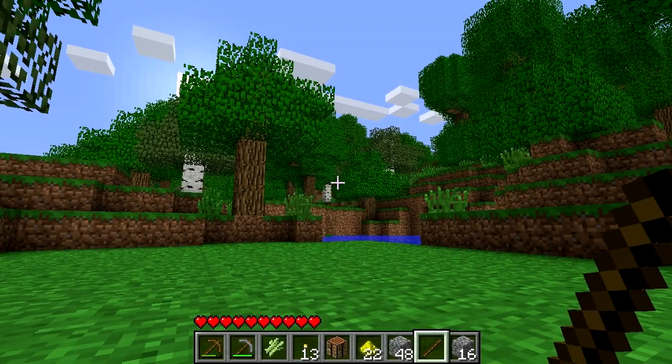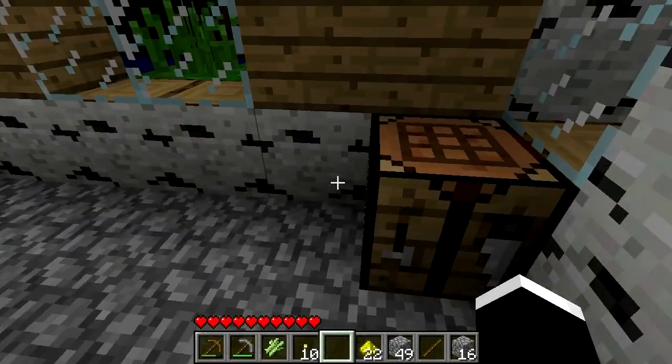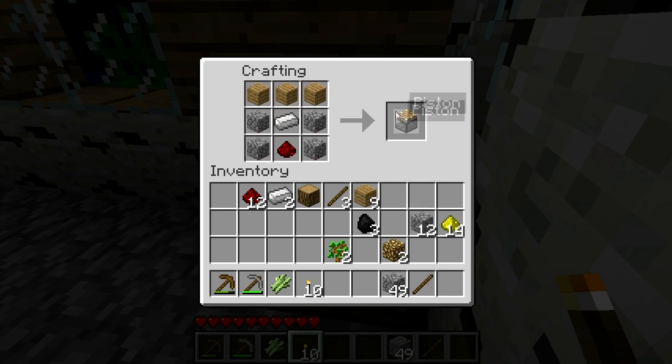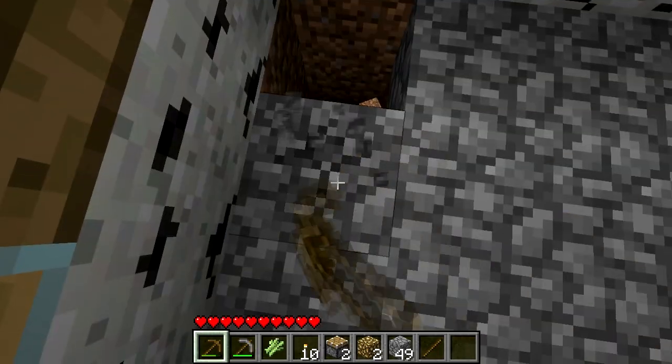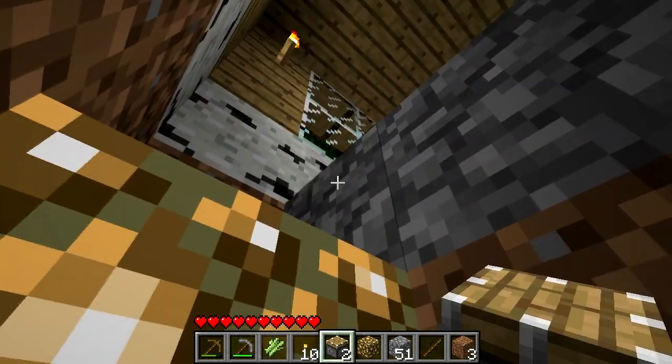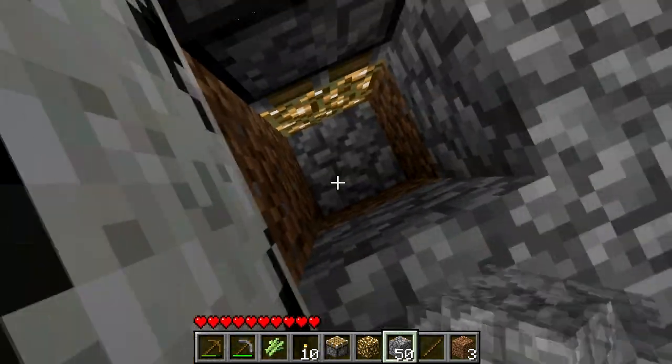Build a fancy house, move into your house, create some glowstone, create some pistons, dig a two deep hole, dig a three deep hole next to it. Place some glowstone, place a piston upside down, fill in the hole again.